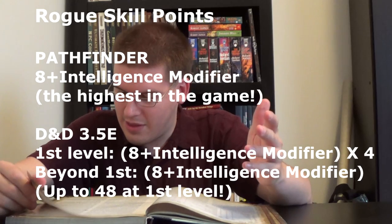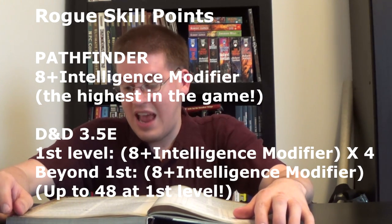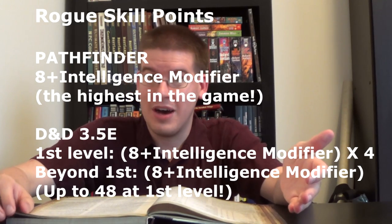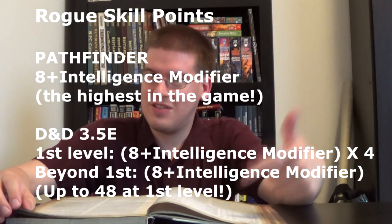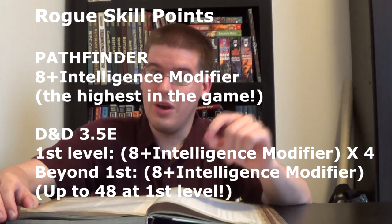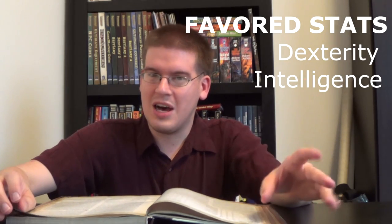What we're going to do is go through each of the branches of what a rogue can be, and then go into the hard numbers. Rogues get tons and tons of skill points. The skill ranks per level, even in Pathfinder, is 8 plus their intelligence modifier. So while you're building in terms of stats, more skill points means a higher intelligence modifier — that's where you want one of your high stats to be. The other being dexterity, because a lot of your stuff like climb, sleight of hand, and things like that are all dex-based.